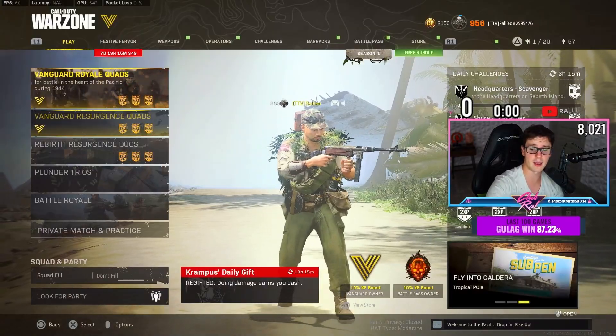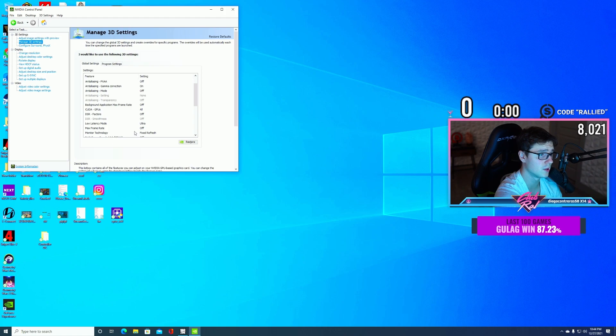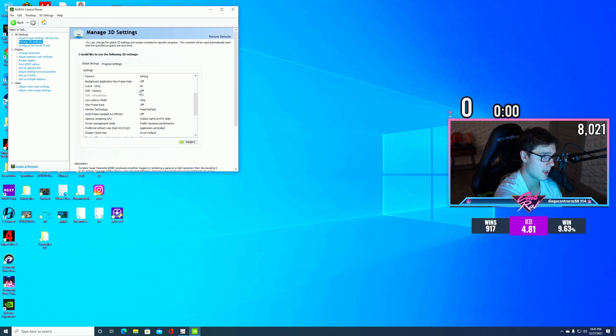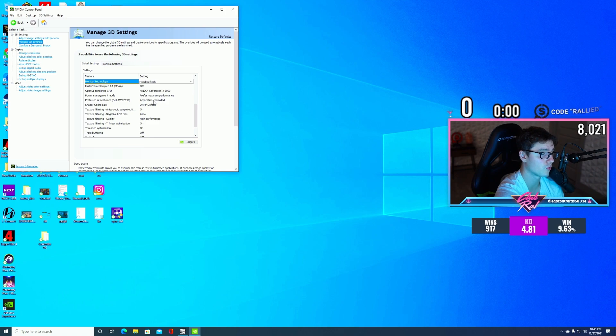Now for my Nvidia settings: the first four settings at the top are Off. Anti-aliasing gamma correction is On. Anti-aliasing mode is Off. Backgrounds Off, CPU set to All. DSR Factors Off. Low Latency Mode — I have this on Ultra. A lot of people say it doesn't impact much, but ever since switching to Ultra my game feels more responsive. Max Frame Rate is Off. For refresh, you can use G-Sync for a smoother feel, but you'll get input delay, so I wouldn't advise it.